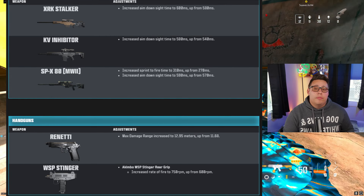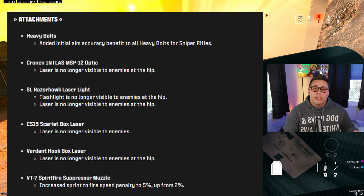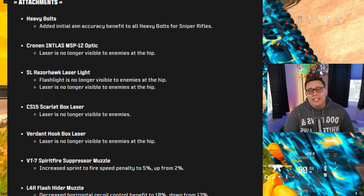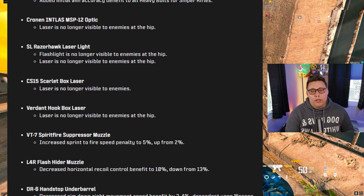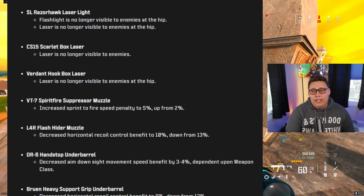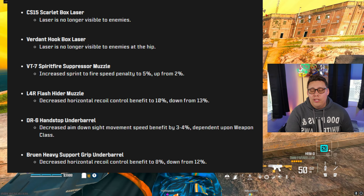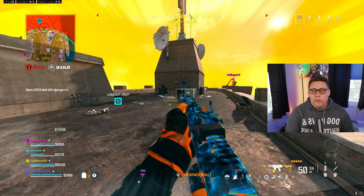To wrap up weapons, the Renetti and the WSP Akimbo got some buffs. There are also a couple of notable attachment changes: the VT Spiritfire had a slight increase to the sprint-to-fire penalty, up to 5% from 2%. The DR-6 Handstop decreases its ADS move and speed benefit, and the Bruen Heavy Support Grip now helps less with horizontal recoil, so weapons will be less of a straight beam with this meta attachment.